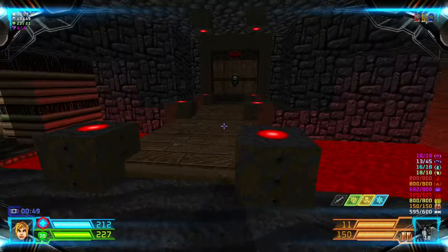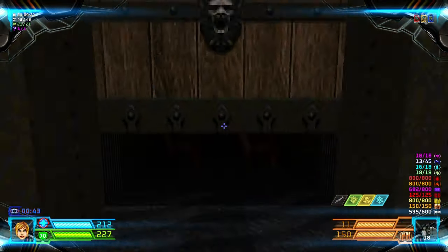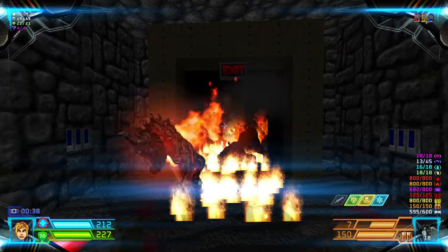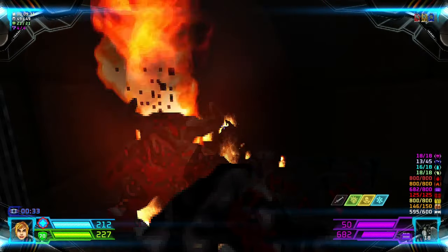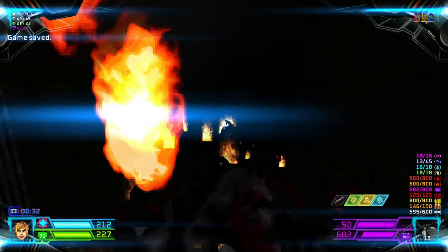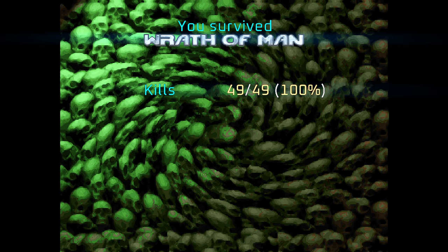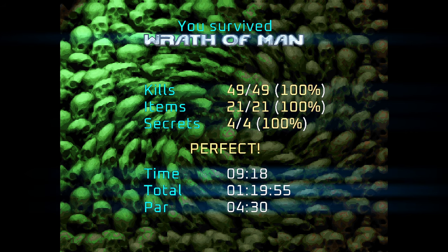With all the items collected we can now go to the exit door, but there are more Pinkies in here. Alright, that's Map 9 — Wrath of Man.